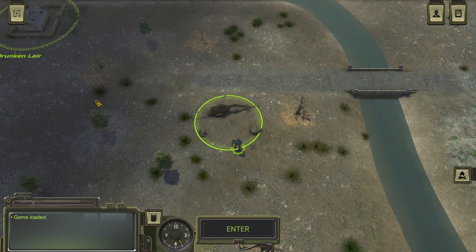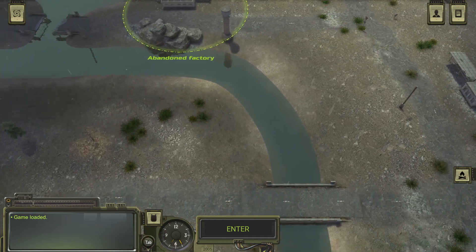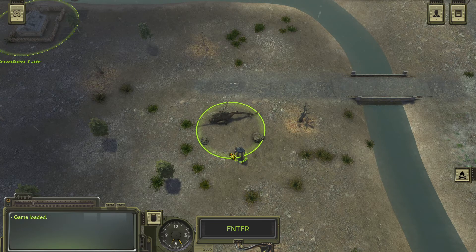Hello and welcome back to Let's Play Atom RPG with me, Branket Don. Off camera, I made my way down to the crash site. I hit two random encounters — one was a caravan, the other was a small group of bandits.